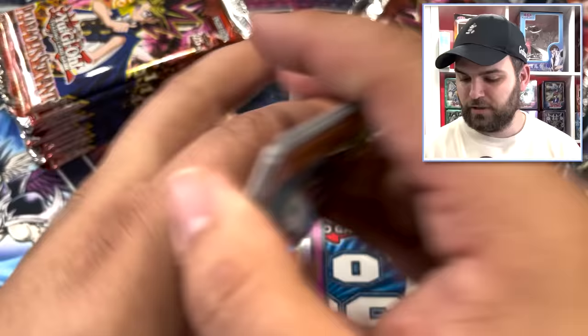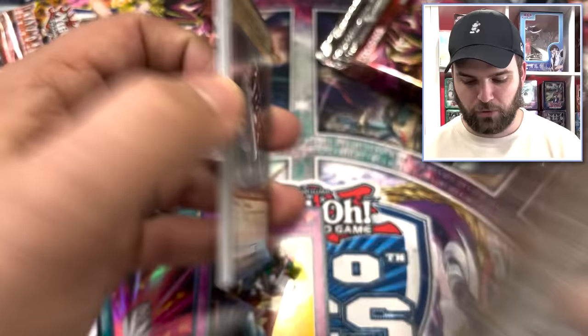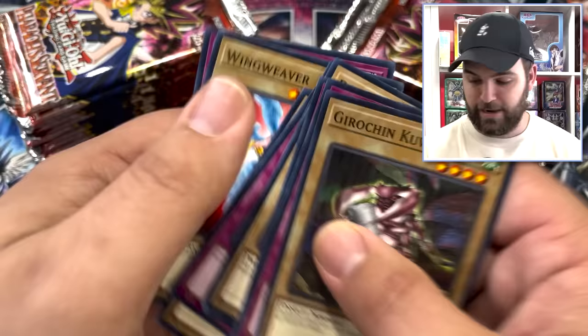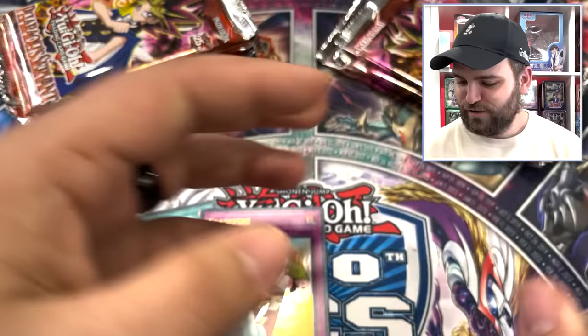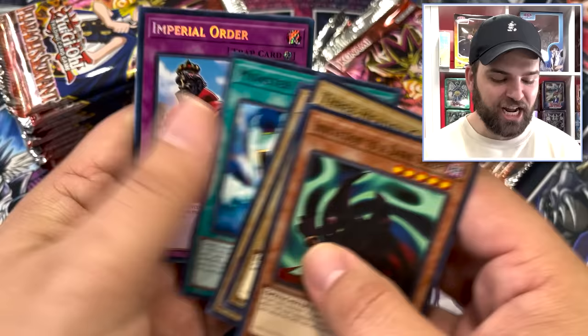Sword Hunter, Morphing Jar again. Come on, baby — let me pull one of those iconic cards. Kuwagata, D-Holes — I'll take the D-Holes all day. Cyber Falcon, Burning Land — didn't hit a foil in that pack. We'll keep it going, still hoping for at least two more on this right side. Invitation to the Dark Sleep, Monster Recovery — Secret Rare Imperial Order! Oh my golly! The decked out king doing his thing!